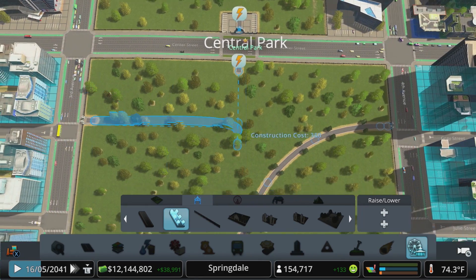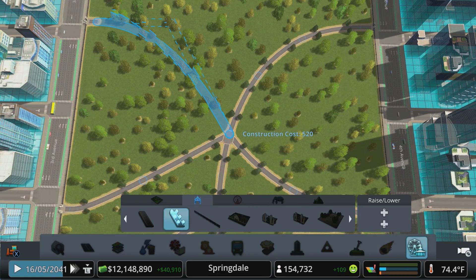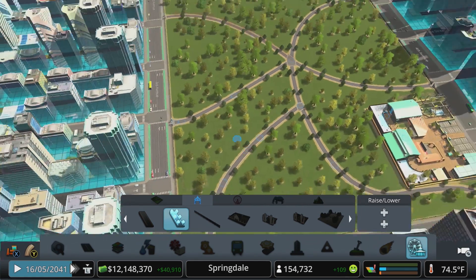We can connect the gates with a few different types of footpaths to allow the sims to get around. It may be tempting to just connect them in a straight line, but have some fun with it — the end result will be much more appealing.